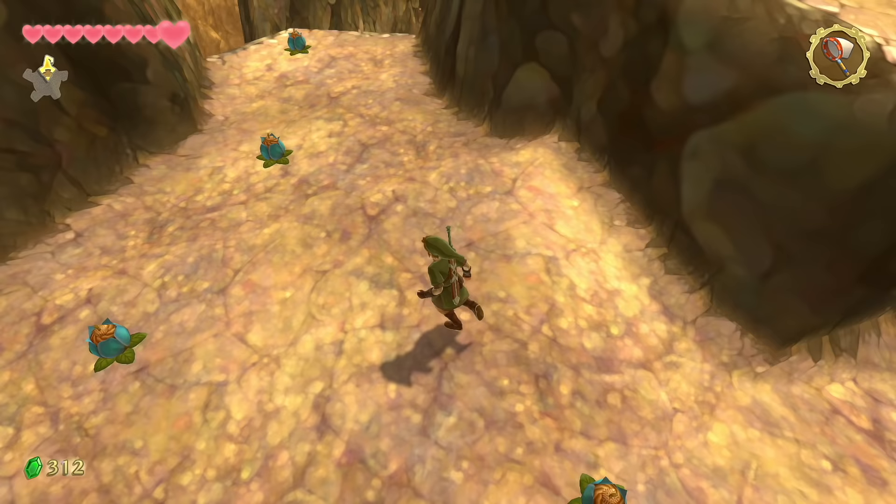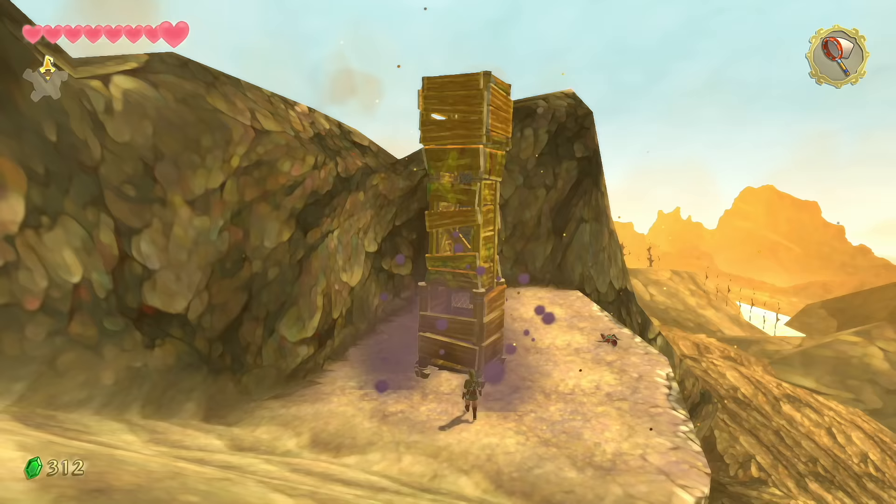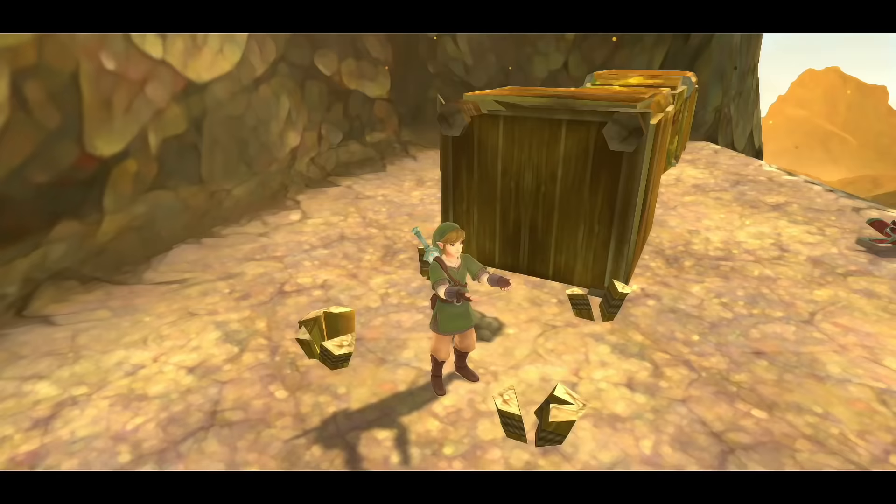From where the bomb flowers are, grab one at the very edge and throw it to make a giant tower fall down. Underneath where it stood is another digging spot — dig there to get your second piece of the key.